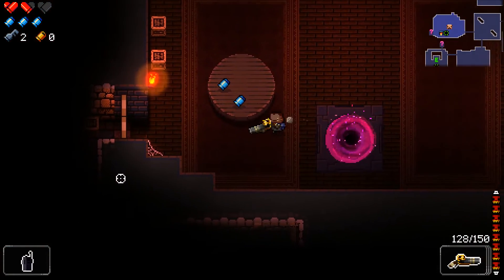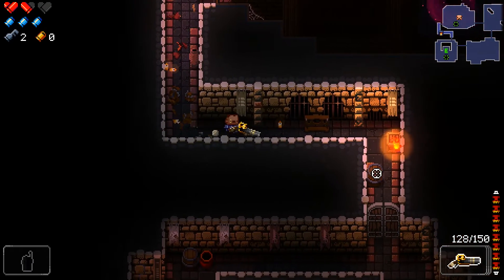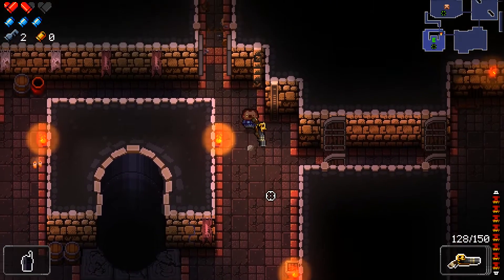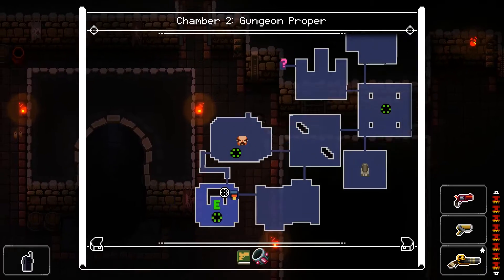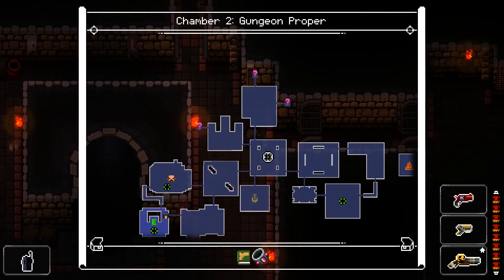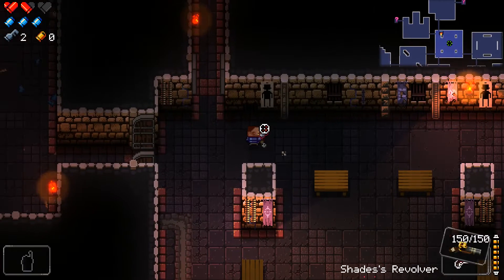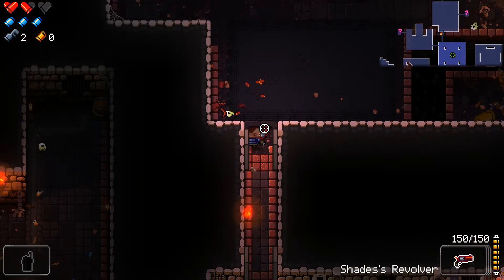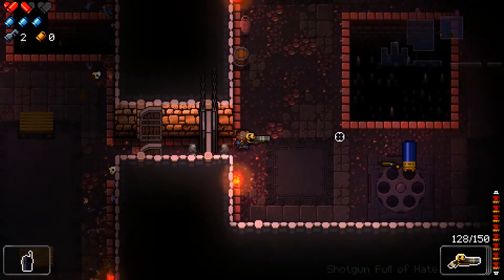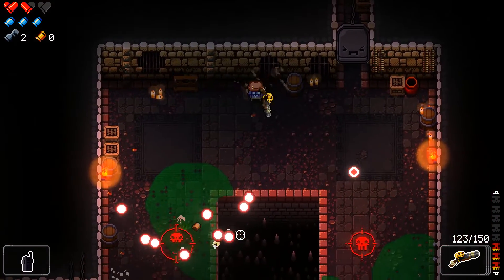There are a lot of rooms in this level. We already came from here — that's just a way to the shop. Let's go this way. Now we've got our shotgun full of hate and the revolver that I like — should be good. We just need to get some more hearts and not take any unnecessary damage.